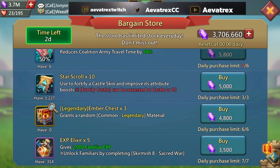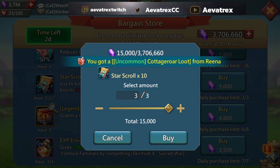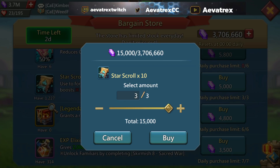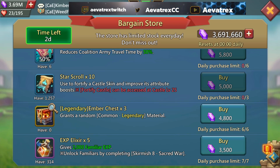Star Scrolls — times 10, and you can get three per day, so you're getting 30 scrolls per day. Since this is a three-day event, you'll basically be getting 90 total, and you're looking at 45,000 gems. If you're working on stars like I am, this is good value. If maxing your stars is not something you're focused on right now, you can skip this if you're trying to save gems or don't have many and need to pick specific things.